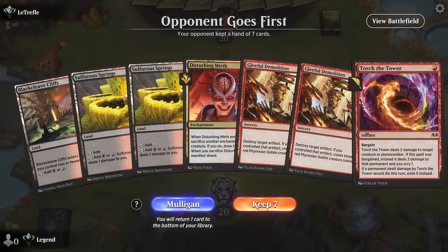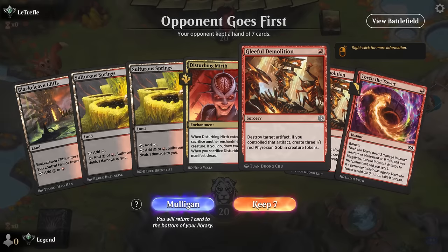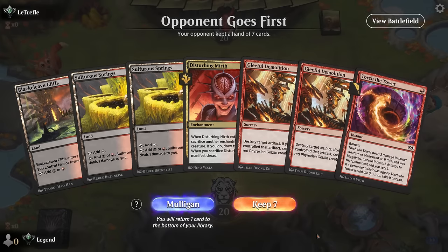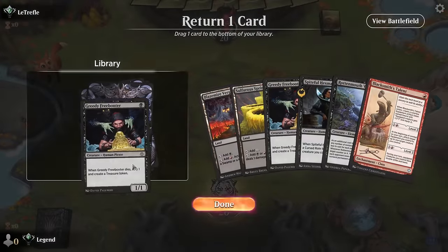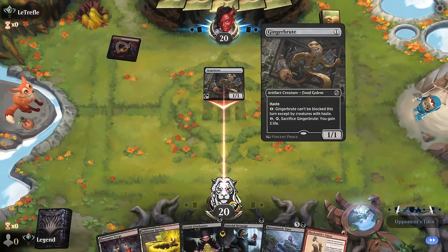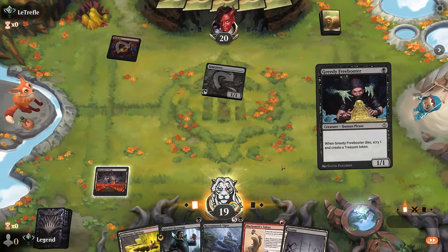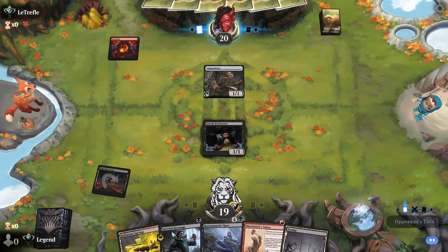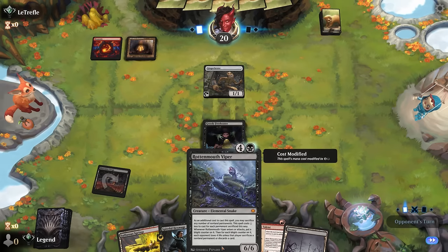We're on the draw, missing a 1 mana creature or enchantment to sac to Disturbing Mirth, and no artifact for Demolition. This hand is a little awkward — we can sac Mirth to Bargain Torture Tower, but I think we can do better. This hand will do. Opponent is on aggro with a Ginger Brute. We'll start with a Freebooter. Next turn we can double spell Hexmage and Talents and set up a turn 3 Viper. Against red aggro that could be pretty effective — they don't tend to have answers to a 6-6.